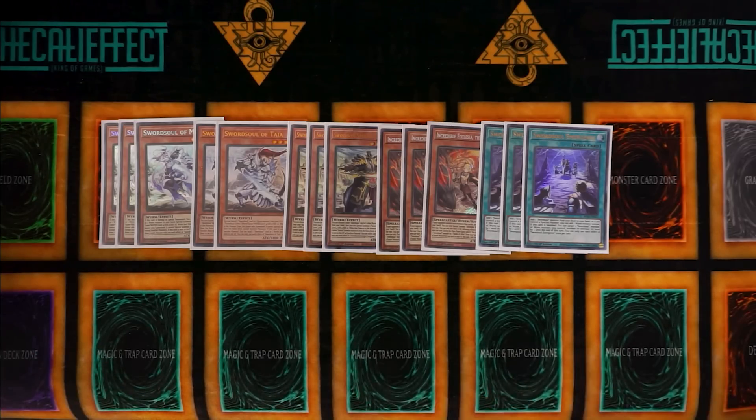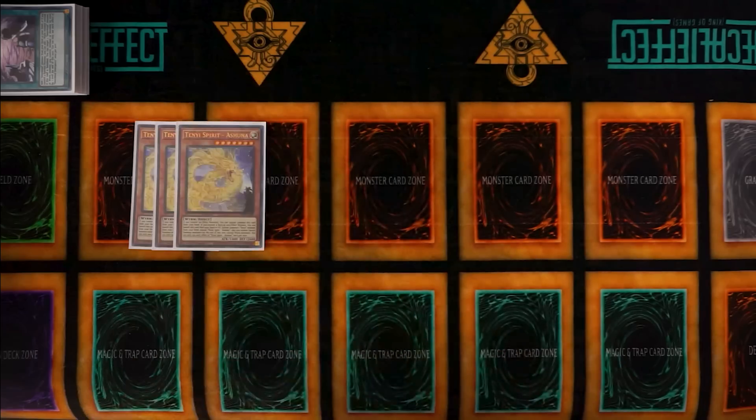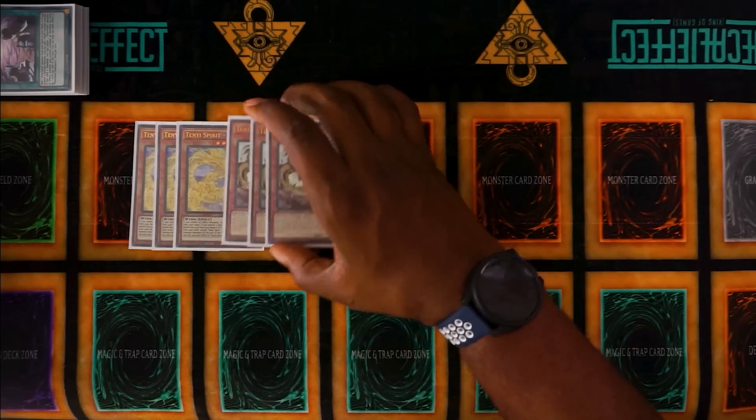There are a couple of choices where players would consider different ratios, such as only playing one Taia or only playing two Ecclesia. Taia is the strongest monster in the deck past turn one because it's literally a free synchro and a foolish burial. Ecclesia is really good because not only is it a great card going second, it also allows you to get into Taia or Moye depending on the situation.